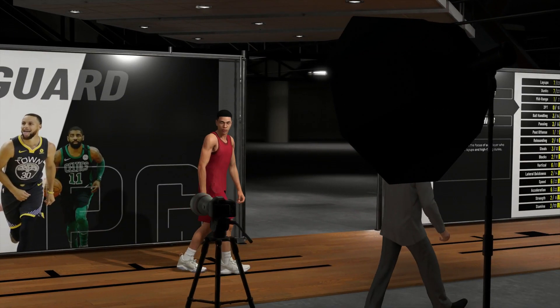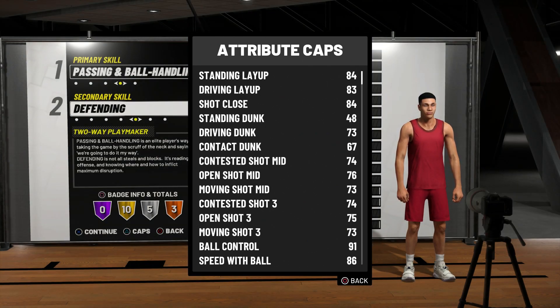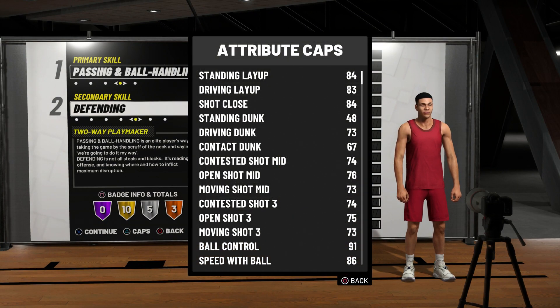I made a point guard. When you see attribute caps, that means the max stats they could receive — it's not what you start off with, a lot of people think that but it's not true. This is irrelevant because it says I have a 91 ball control but I haven't edited his height, wingspan, or weight yet, so none of this is relevant yet.